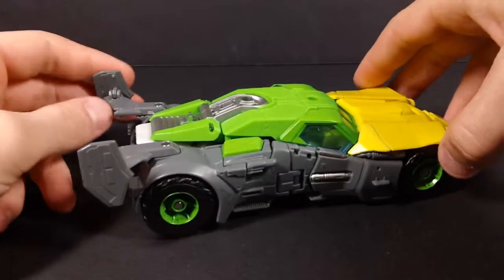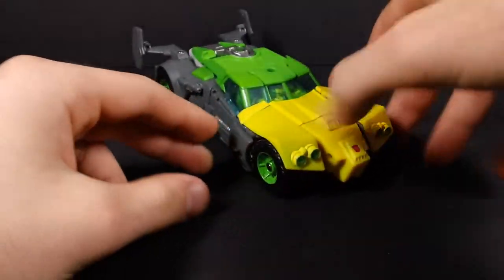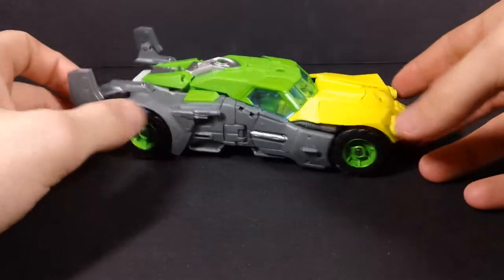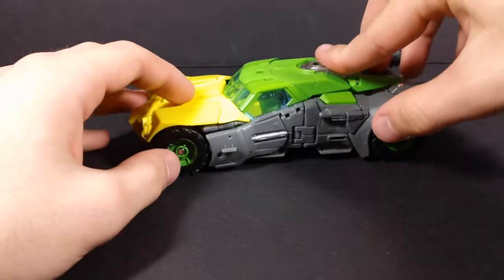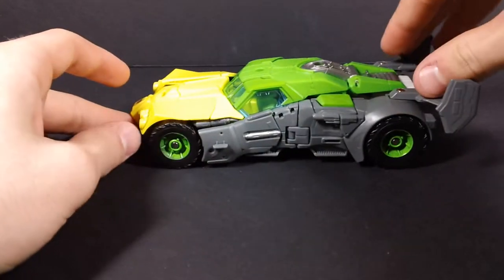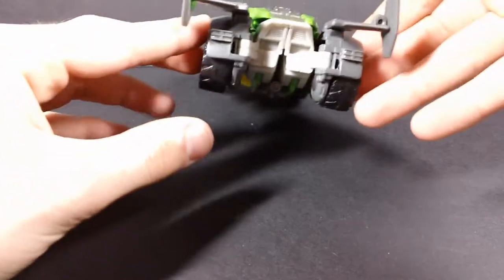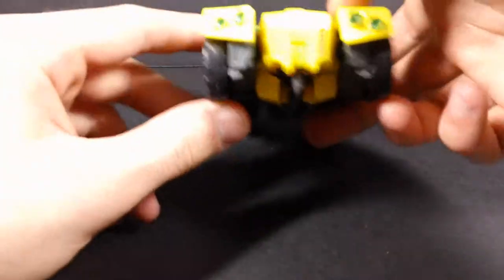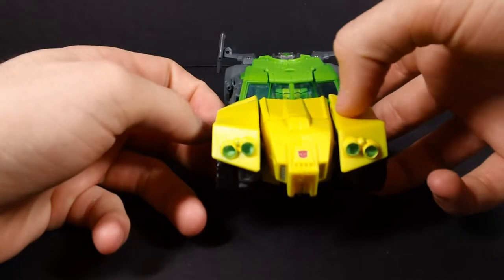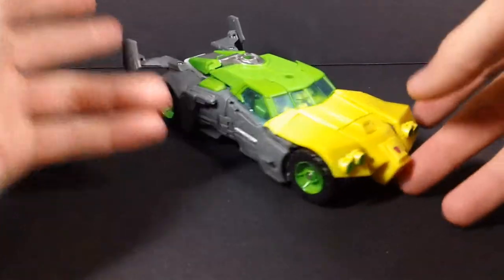So what we're going to be taking a look at today is Generation Springer. Here we have Springer in his armored car mode, and it is quite nice looking. It looks like an armored car, I guess — it's not based on a real vehicle from what I can tell, but it still looks nice. A little bit gappy in some spots, and right up front it kind of loses the car appearance if you look directly at it. From the side it looks pretty darn nice as a car.